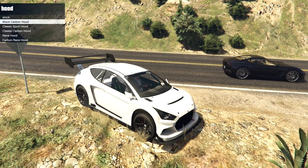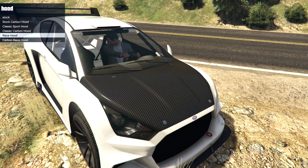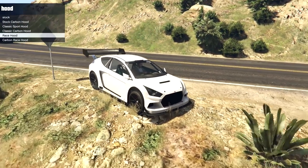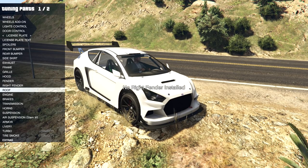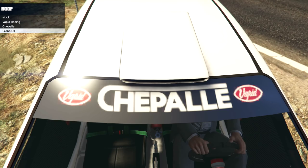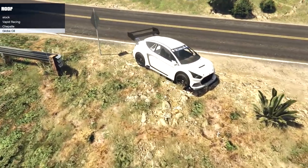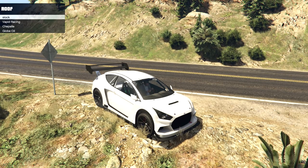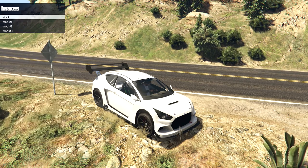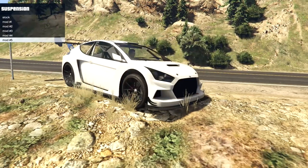No options for grill. On the hood: stock, carbon version of stock, classic sport hood which removes all the vents, carbon version of that, and a race hood with carbon version. I'm going for the race hood to see what all the liveries look like. Nothing for fenders — but on the roof we have banners for Vapid Racing, Shepal and Globe Oil, which aren't very nicely textured, really low quality. I'll keep that for now. Then turbo, engine, brakes, transmission, and suspension — I'll knock the suspension down.